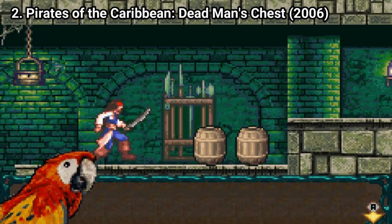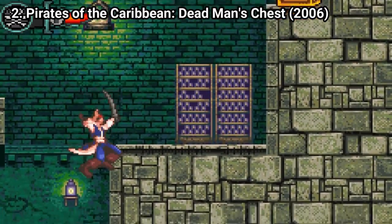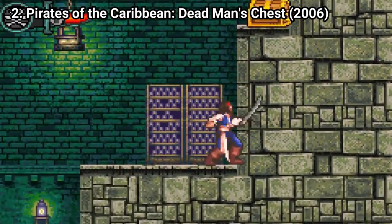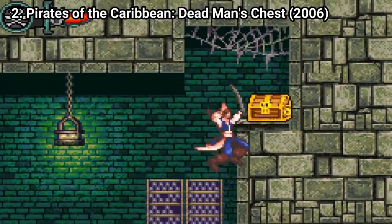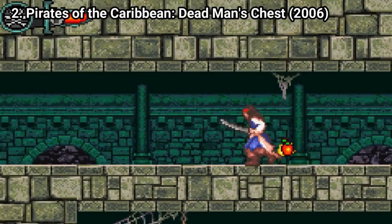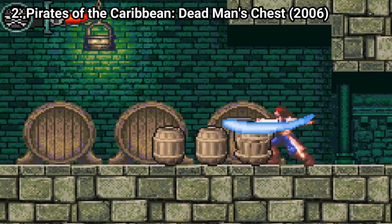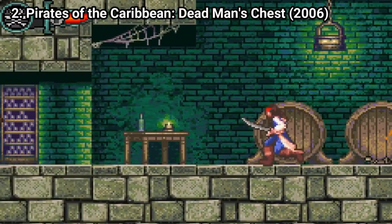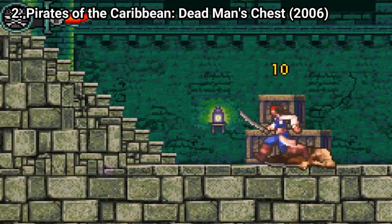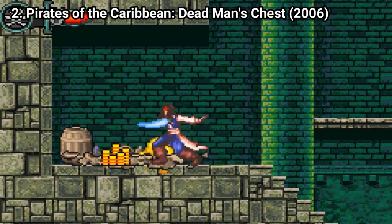Pirates of the Caribbean: Dead Man's Chest respects the tradition of tie-in games being not that great. The game feels generic and is a little worse. For the most part you go from one part of the screen to the other and kill everything that crosses you. The combat is okay, aside from some moments where the game can be a little frustrating due to the collision detection. Some reviewers complained the game is too much of a button masher, but I had no problem with that — other games of this sort are too, and they are regarded as good games. I also like that the game changes up the enemies.